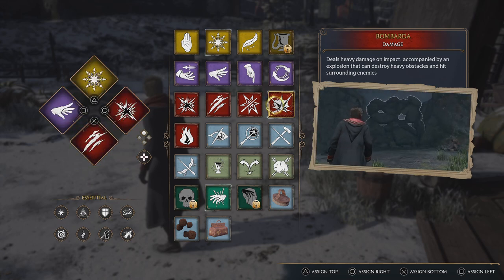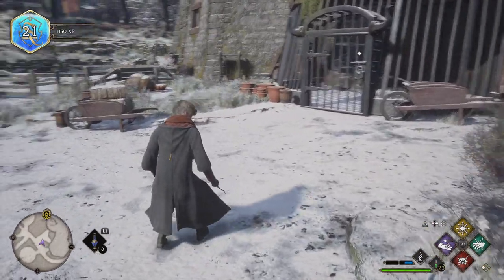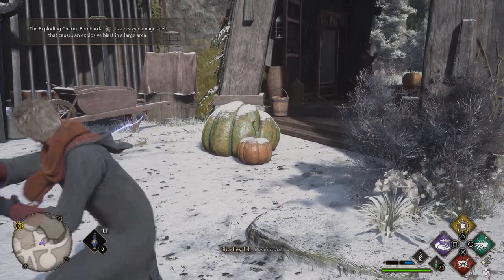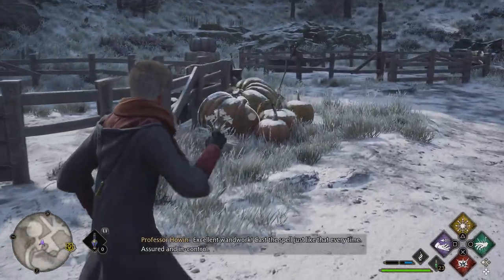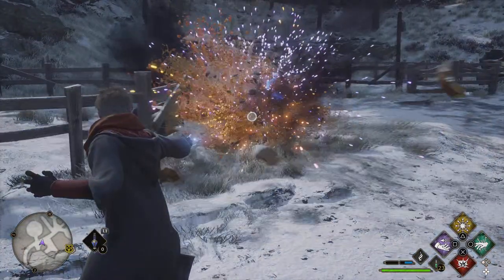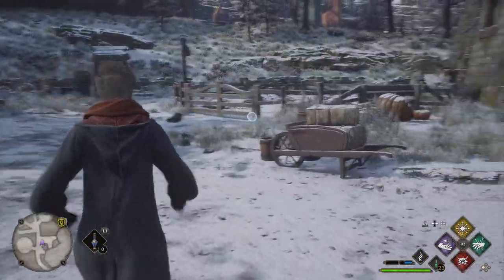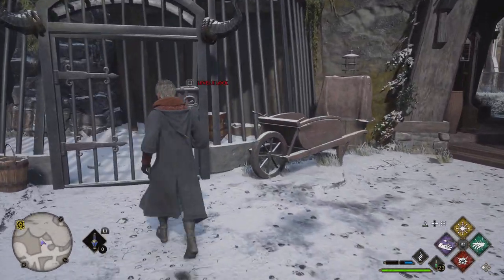Let's try Bombarda — 150 experience. Bombarda is a heavy damage spell that causes an explosive blast. Excellent wand work — cast the spell just like that, every time assured and in control. Nice and simple I suppose. There's a lot of explosions for Bombarda isn't there. You have it well in hand. I've got to get level 2 — I really just don't want to.